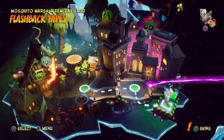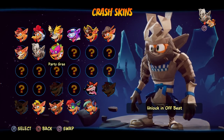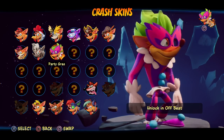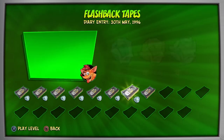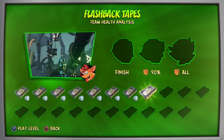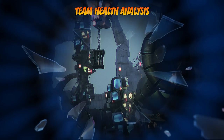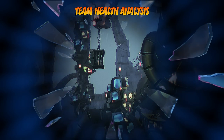We also got the flashback tape, so we got our brand new costume — the party grass skin. I love it, he's like a little jester. I love all the colors for this one, the green hair especially. We unlocked that in Offbeat. Now we're moving on to our next flashback tape — Team Health Analysis. Let's get all the crates in this one and hope it turns out okay. So far we've done a great job with these.